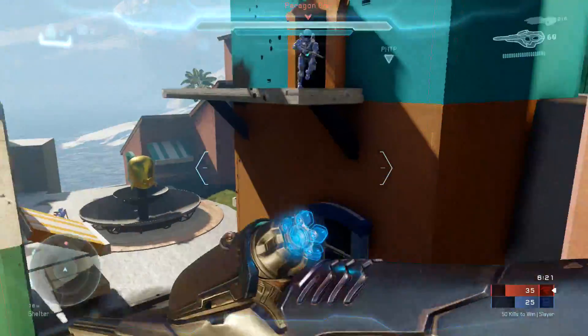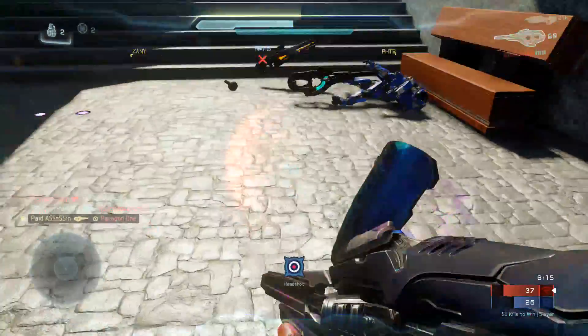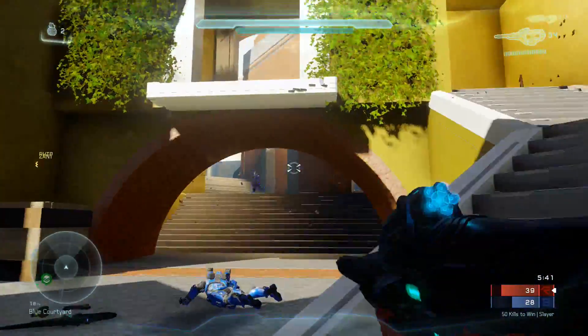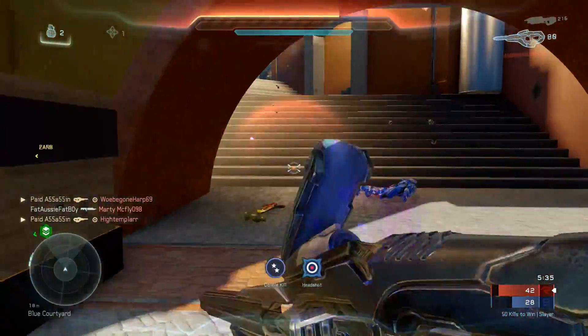In this map there's basically a central plaza where a lot of the action will take place. Players will be having firefights between opposite ends of this plaza, and that's what you're seeing in the gameplay right now. If players don't want to traverse across the map using the plaza because it is very open, they can use this alternative route.